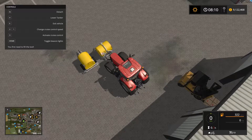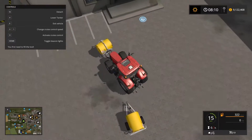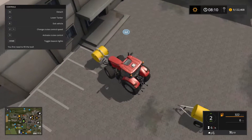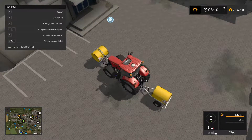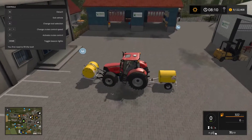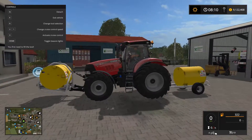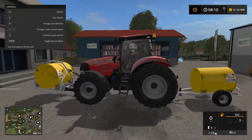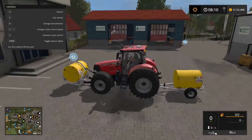The tractor wasn't moving there for a minute — come on, there we go. Let's get it hooked up and we'll take a look at how it looks on the tractor. There we go, nice little setup. I like how it's going to be 2000 liters of fuel between the two — that's a good amount of fuel.